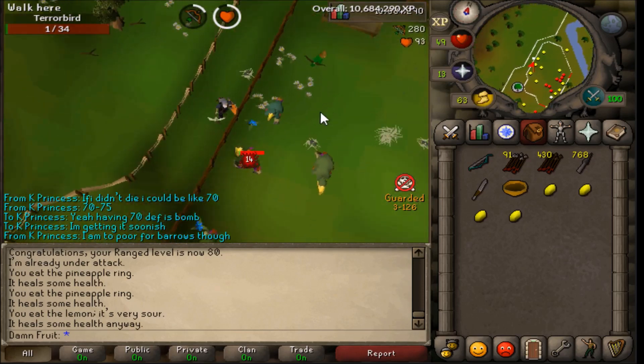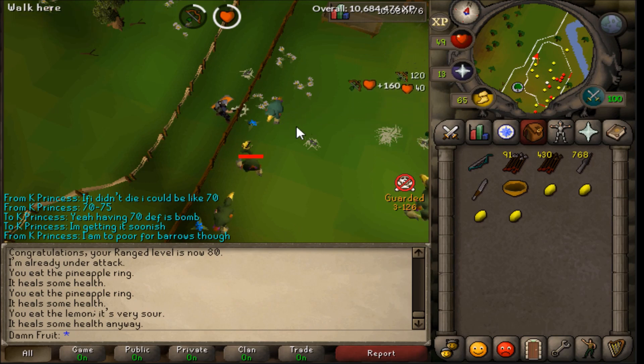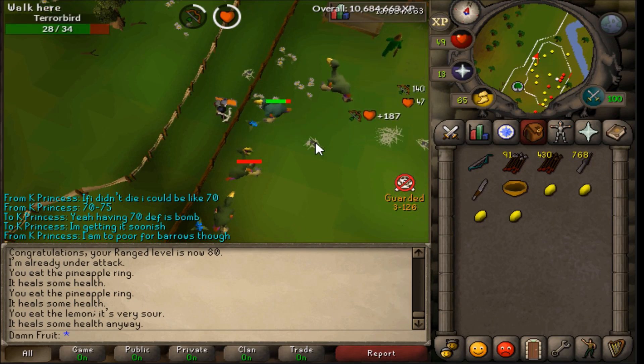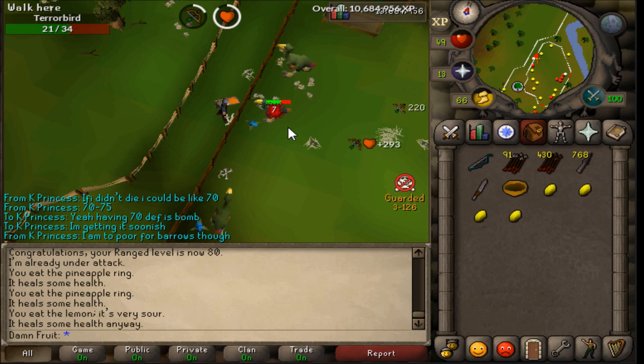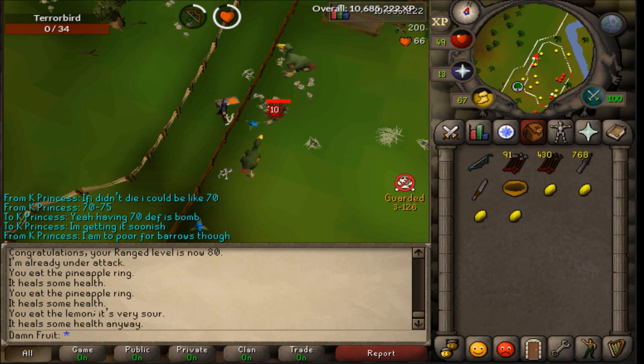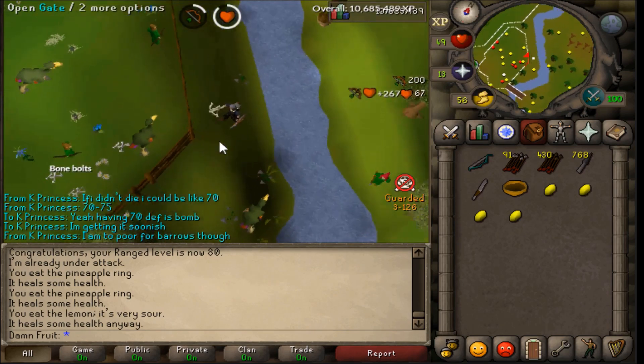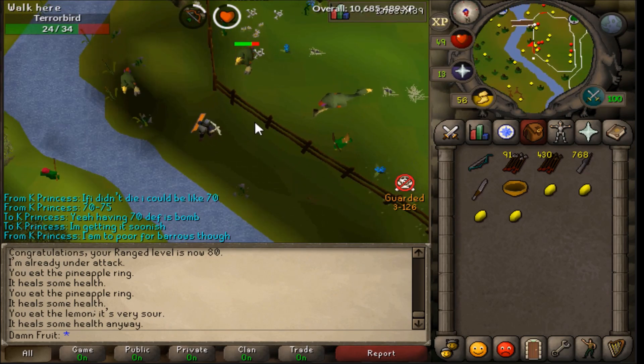I wanted to show you guys where not to train and where to train when you're here at terror birds in the Gnome Stronghold. This area right here is very dangerous because the PKers come to the west and they're right against the fence — this gives them more time to attack you and DPS you down.